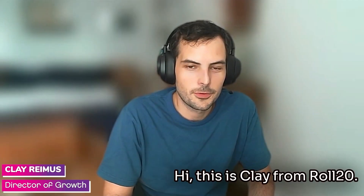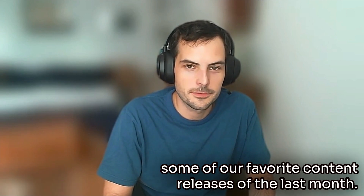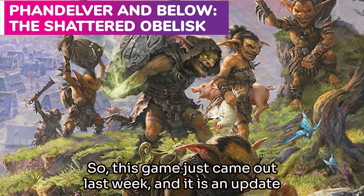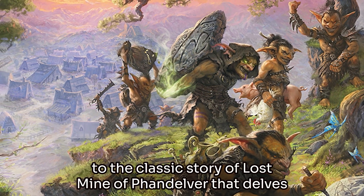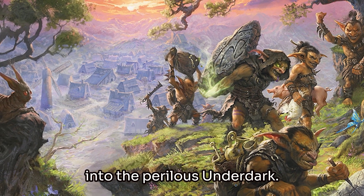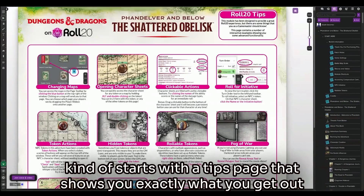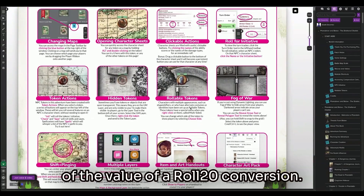Hi, this is Clay from Roll20. I'm on the marketing team, and I'm going to show you some of our favorite content releases of the last month. First up, we have Phandelver and Below: The Shattered Obelisk. This game just came out last week, and it is an update to the classic story of Lost Mine of Phandelver that delves into the perilous Underdark. The Roll20 conversion, like all of our recent conversions, starts with a tips page that shows you exactly what you get out of the value of a Roll20 conversion.